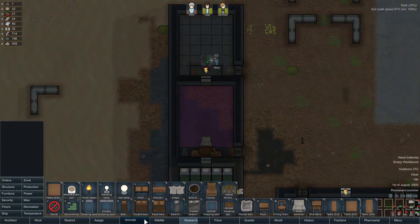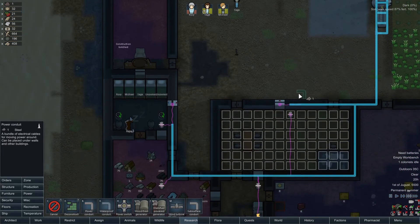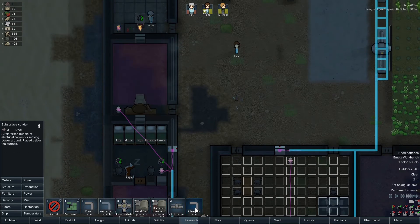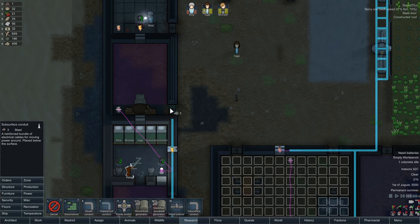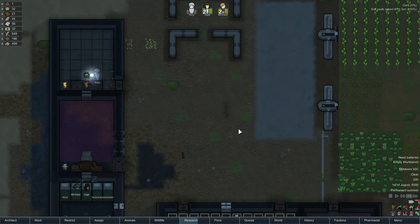We're also going to need to bring power up. Here is my power — we bring it up with a subsurface conduit on the door. Lovely and marvelous.